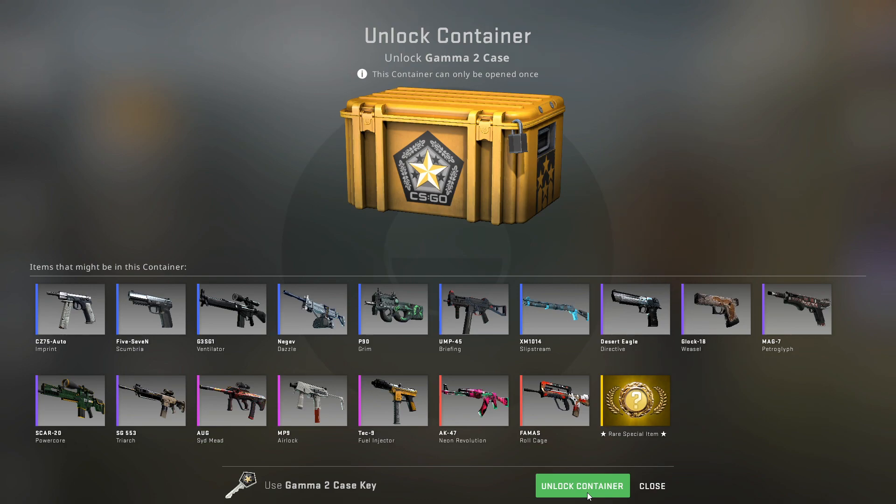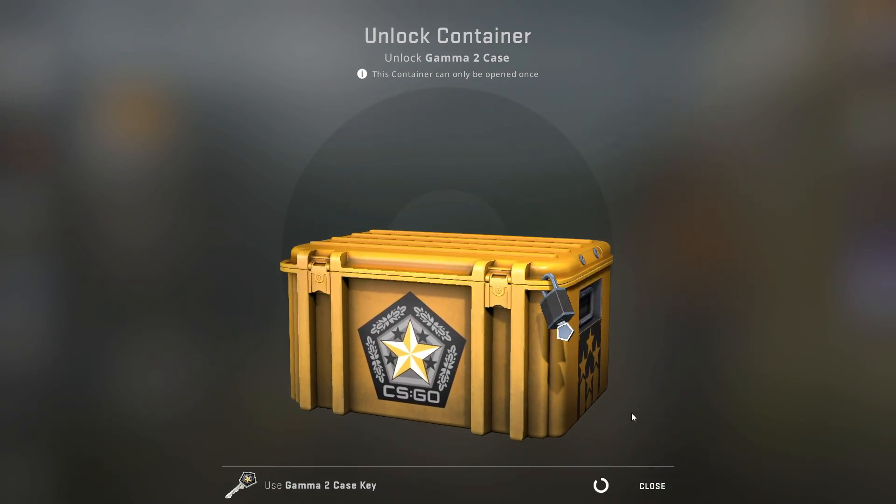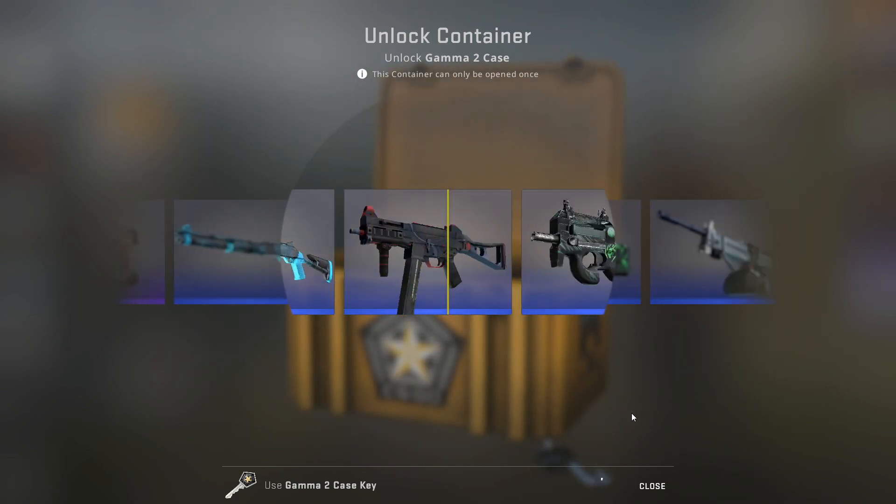I'm going to carry on with this case opening series. Day number 73. Hoping for that Gamma knife — that's what we're hunting today. We just don't want the roll cage. Let's see what we can get. Anything other than the roll cage, to be honest.